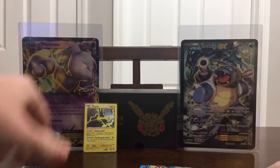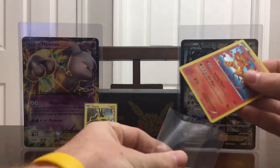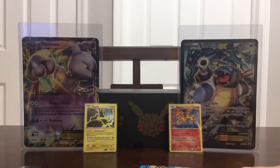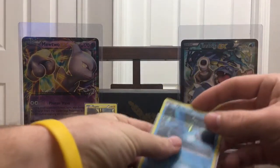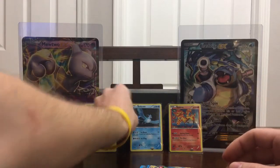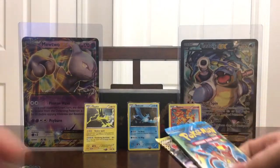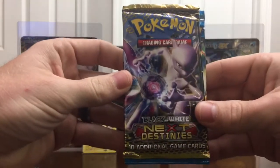We will put Zapdos, Moltres, and then Articuno in the middle — just because Articuno is the most elegant out of the three. Now that that's out of the way, let's go ahead and rip into these packs and see what kind of goodies we can find.